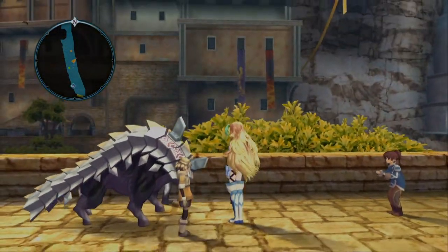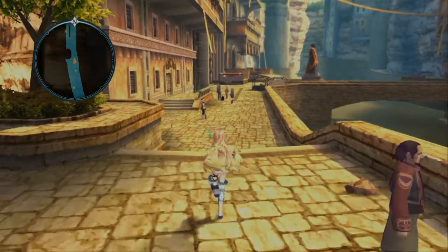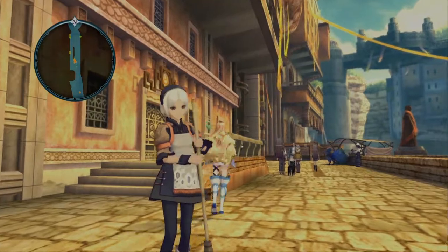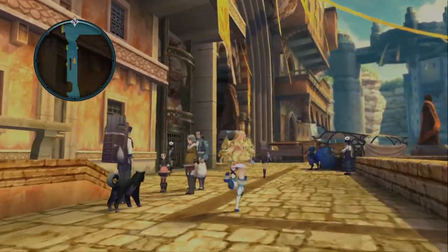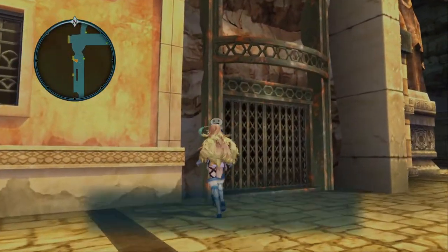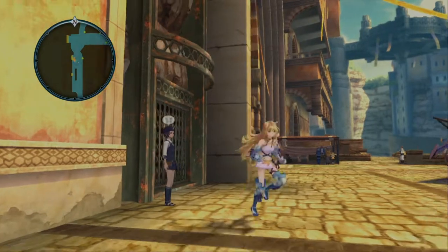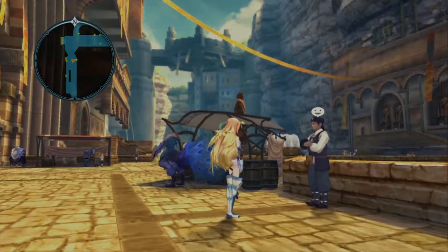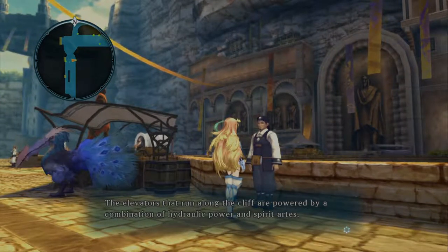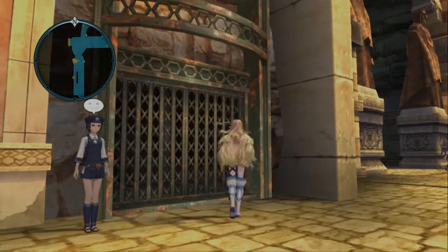Look at this thing. Did you guys tame this? I can't talk to you guys, but it's cool. Let's move on to wherever. Hello, I like your hair — it's a nice white. Doggy! It's a doggy! There aren't many people I could talk to. If you use this elevator, you'll find a full complement of merchants waiting above. Interesting. What is that? An axe beak? Or is it a cockatrice? The elevators that roll on the cliff are powered by a combination of hydraulic power and spirit arts.